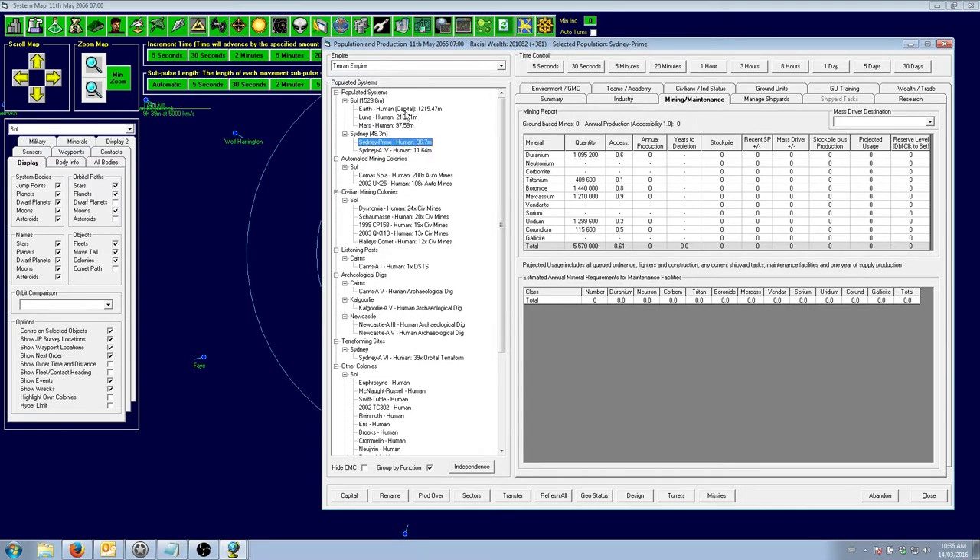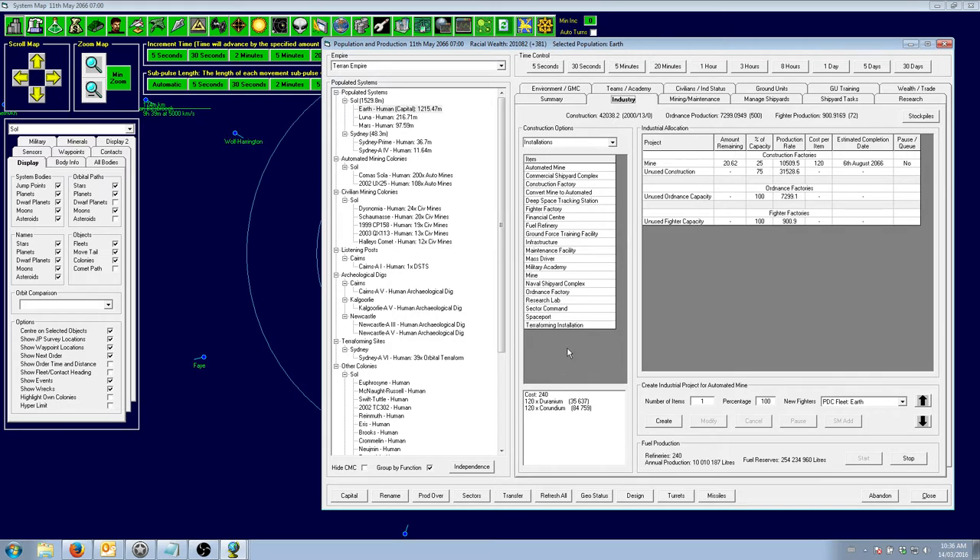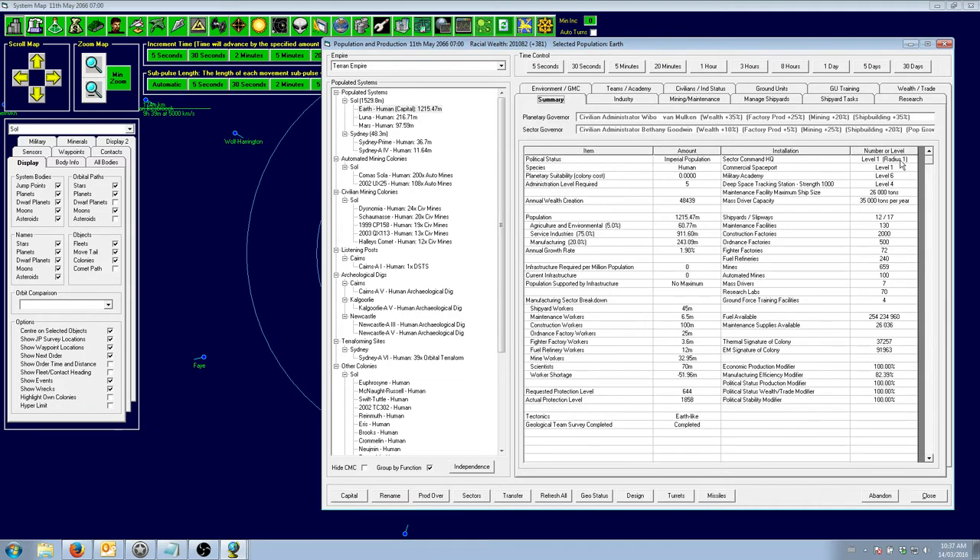The first thing we want to do is upgrade our level 1 sector command. We want to give the sector governor, who has a really nice mining bonus, the range to reach both Sydney and Canberra. So we will build some more sector commands. I can't remember if we need 2 or 3 or 4 because it uses a square progression, so we'll probably only need the second one to get a radius of 2, but we'll check once it's done.